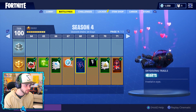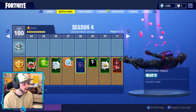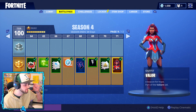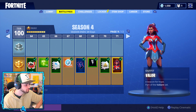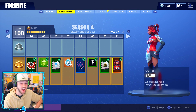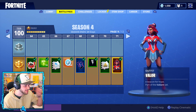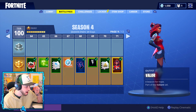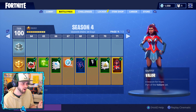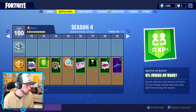We've got love hearts — a bit late, Valentine's was a while ago, but I'll let it off. Then this — this was the teased skin: Valor, 'A beacon for hope,' part of the Valiant set. That is one badass skin — definitely very, very cool, and so far the coolest skin we've seen in all of the battle pass updates. We've also got a rabid dog emoji and another loading image.